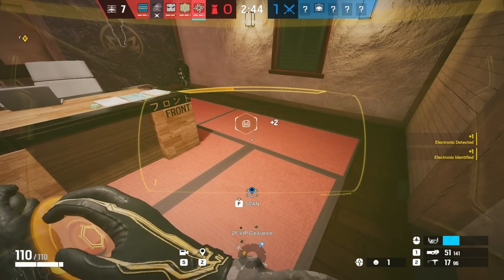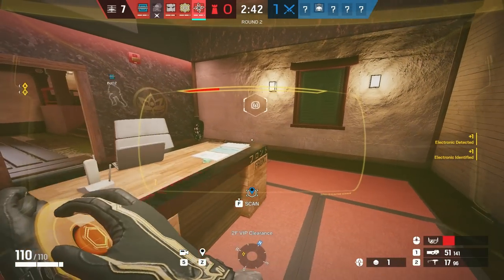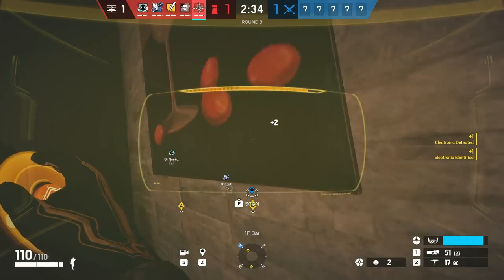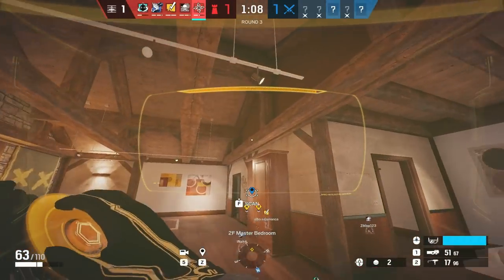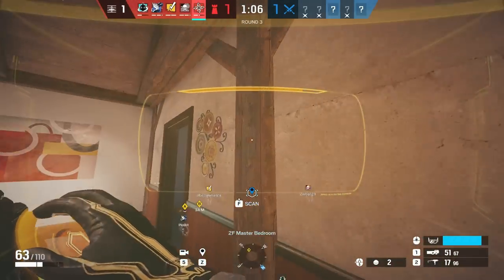With Solis, you have to use your scanner constantly because you can see different ops like Lion, Nøkk, Flores, Ace, and Thermite using their gadgets. You can see people on cams and that's free info. And when you're roaming, look around for any type of flank cams or Nomad Airjabs.